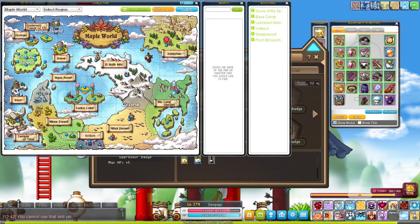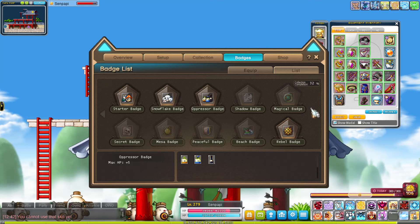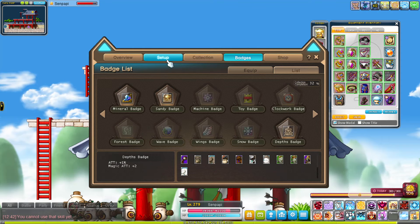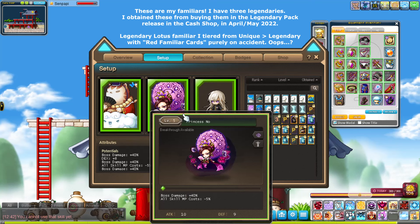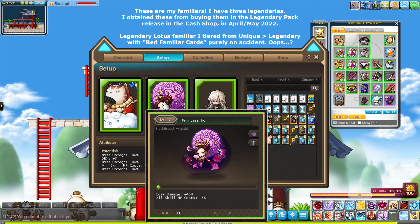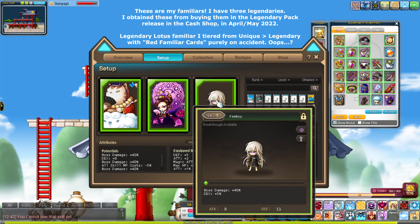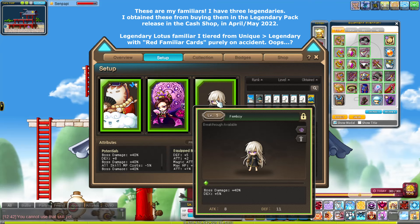Some badges are harder because certain familiar cards are kind of rare, so you just buy them from people in the server. Moving on to tiers and potentials — I currently run three familiars, all with 40% boss damage each, plus a 5% DEX line. Familiar cards — specifically red familiar cards — are a very hot topic right now. Reboot players have been asking for red cards, but I don't think they're getting them.